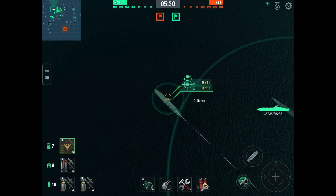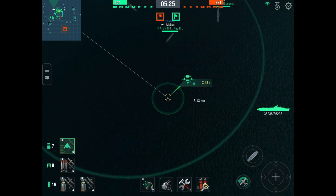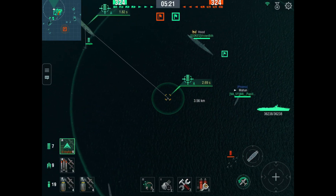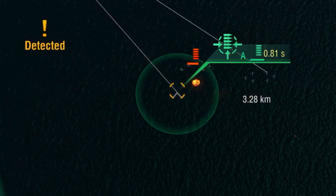Now we come to the fighters. While they have the most in one squad — 6 — they are actually quite poor without AA support in dogfights. They are great bomber chasers as they are fast and there are lots of them, but they get shot down quite easily by ship AA.